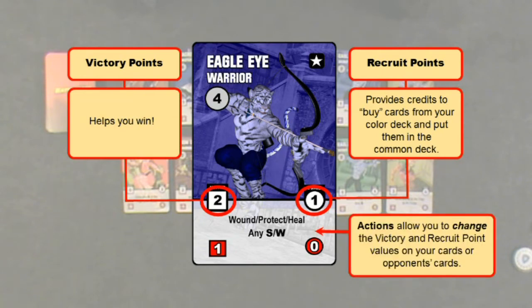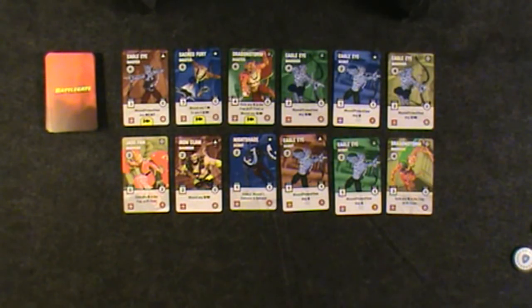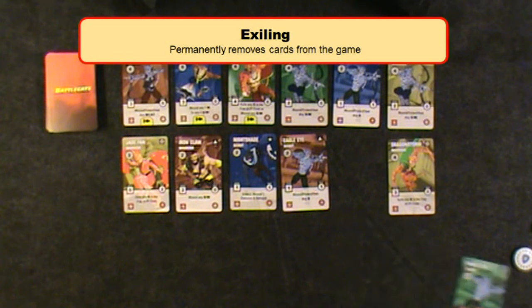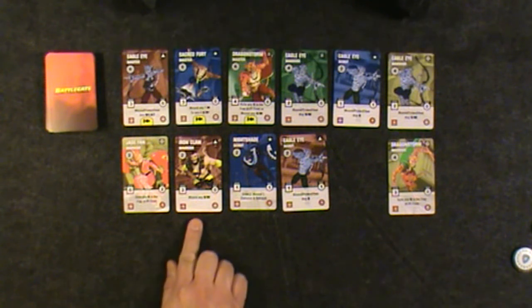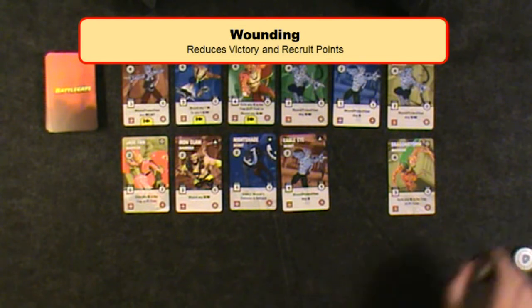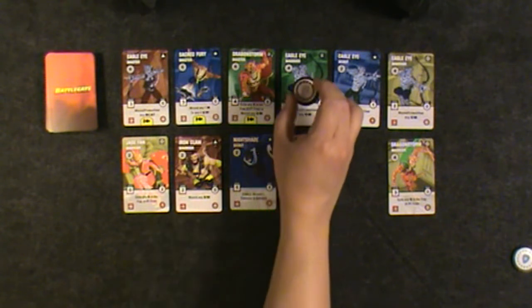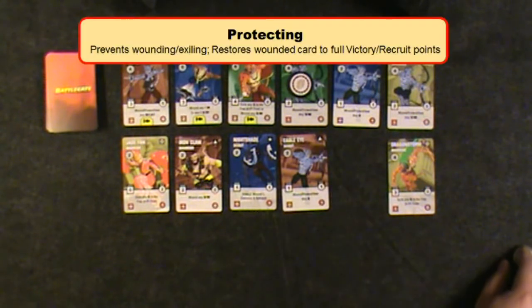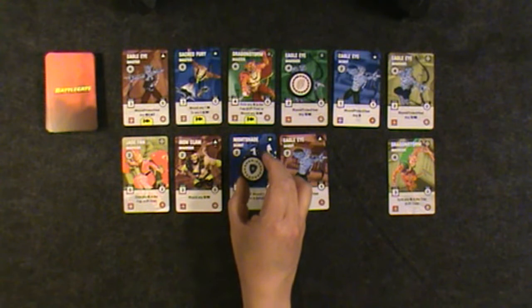Actions allow you to change the victory and recruit point values on your cards or your opponent's cards. There are three basic actions. This card allows a player to exile an opponent's card, permanently removing it from the game. This card allows the player to wound another player's card. Wounding reduces the victory and recruit points of an opponent's card. A wounded card is indicated by placing a wound token on it. This card allows the player to protect any of his cards. Protecting prevents an opponent from exiling or wounding one of your cards, or restores one of your wounded cards to its full victory and recruit point values.